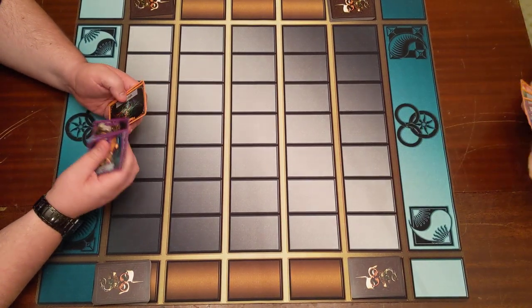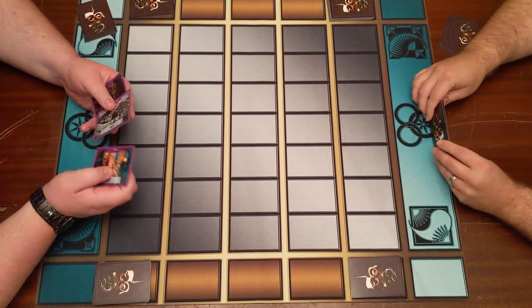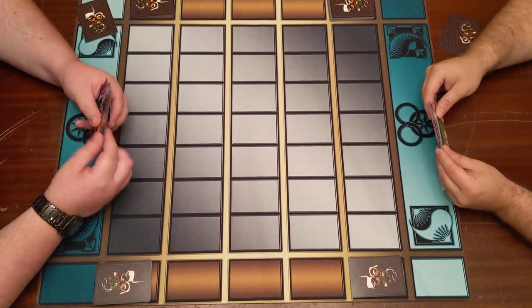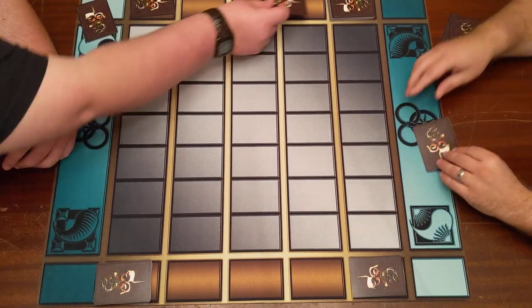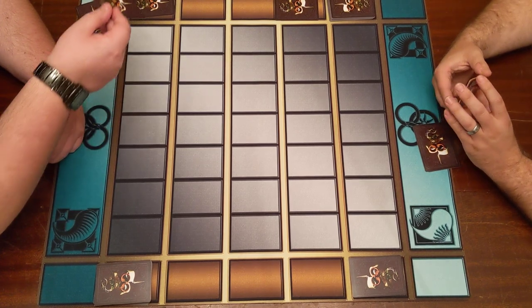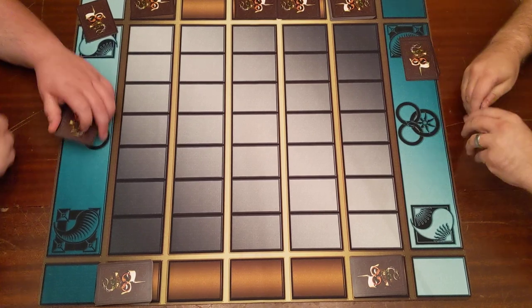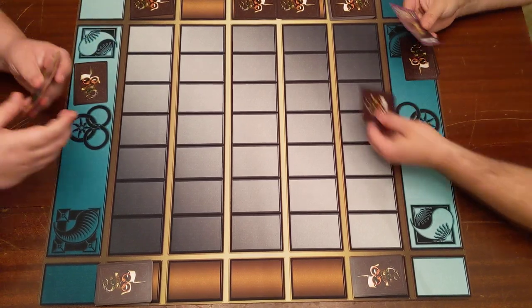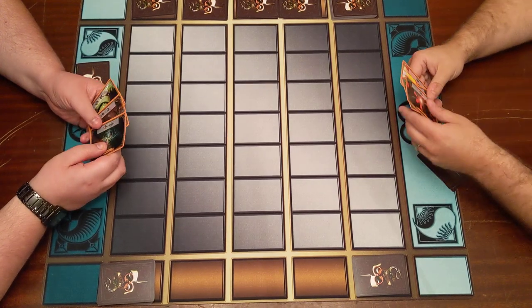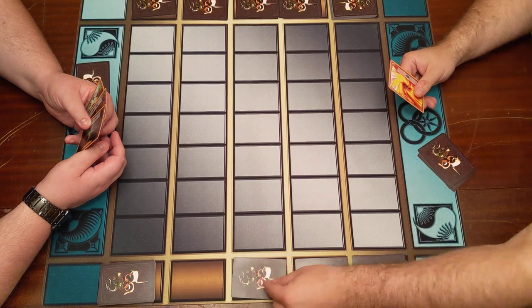In this game, when it comes to going first or second — because there are hazards and win conditions that you can place — whoever goes first has the right to lay down win conditions, always to their left-hand side. Since we're going to be doing this on a 3x7 grid instead of the normal full-sized 5x7, I'll lay down two win cons and he lays down one. Because he laid down one win con, he gets to lay down two hazards and I get to lay down one hazard.